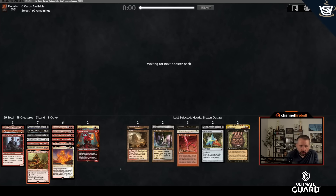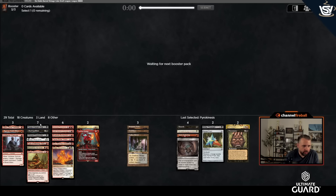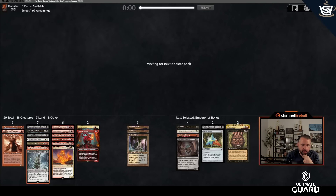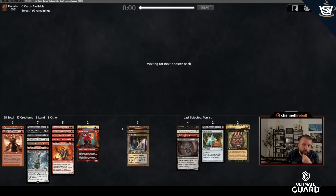Two duals, two trylands, Pentad Prism, and Magda and Ragavan can both make Treasures. I need to cut some cards. Pyrokinesis I'll keep as excellent sideboard against aggro. I could cut Fear of Missing Out since I'm not really animating. Necromancy with all these powerful threes still seems fine. Dragon's Rage Channeler I like — maybe that's better than Kellen. Emperor of Bones and Caustic Bronco are both really good. I'll go with Emperor of Bones, and maybe sideboard Flage.